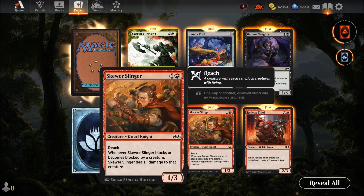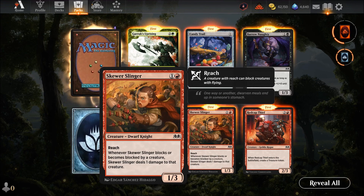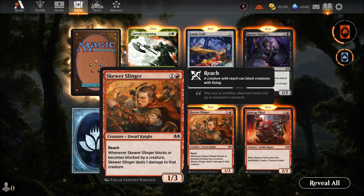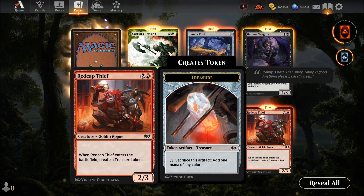Skill Slinger — two mana for a one-three with reach, a decent blocker. Whenever Skill Slinger blocks or becomes blocked by a creature, it deals one damage to that creature — so anything with two toughness will get hurt. Then Red Cap Thief — three mana for a two-three. When it enters the battlefield, create a treasure token. A two-three for three with a treasure token is pretty good — decent chump blocker or ramp.